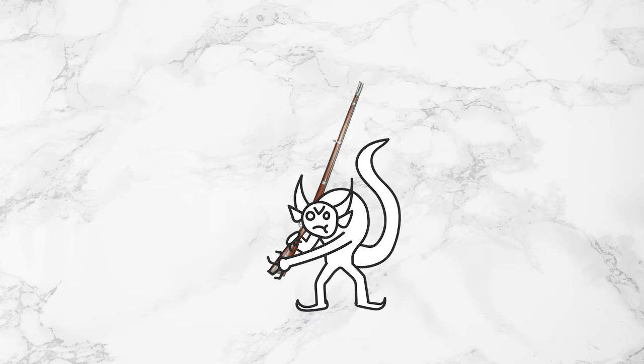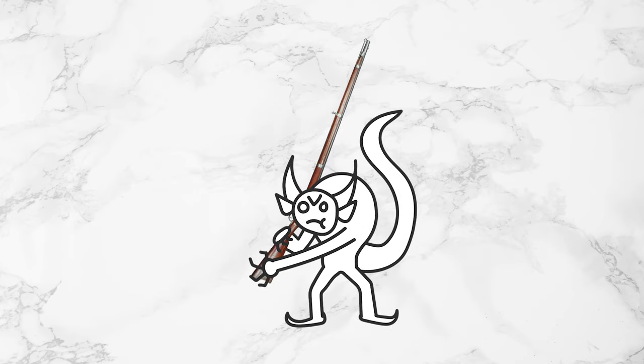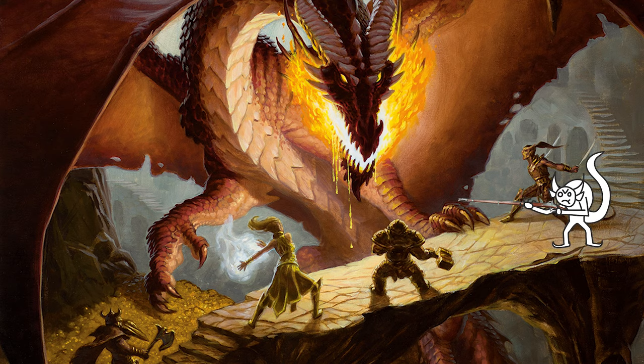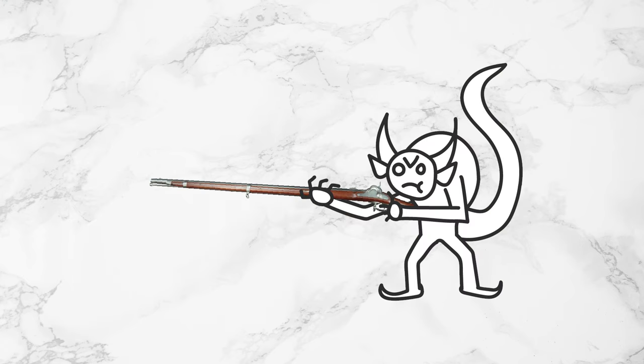So why add this to your game? If a tiny demon holding a musket didn't catch your interest, consider this: people want their familiars to feel useful, especially warlocks who took Pact of the Chain. Yes, they are better outside of combat, but it's nice to have this option.